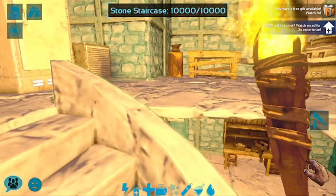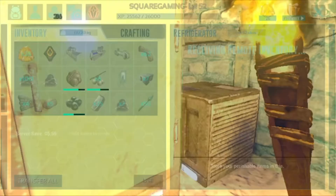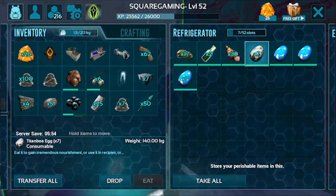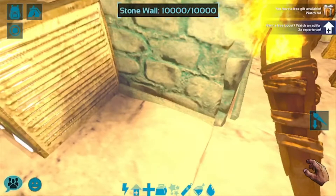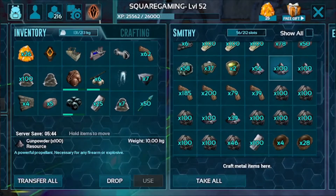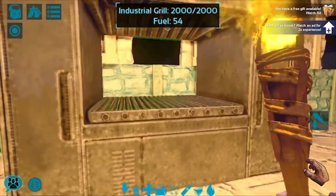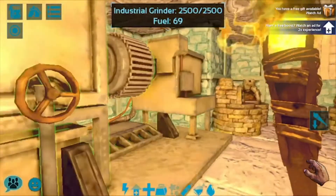Now we go upstairs where there's the generator that fuels the refrigerator, which has two fertilized RG eggs, cooked prime meat, and regular eggs for eating. I also have an air conditioner for the RG eggs. I have my smithy, fabricator, an industrial grill, a dye studio, and the industrial grinder.